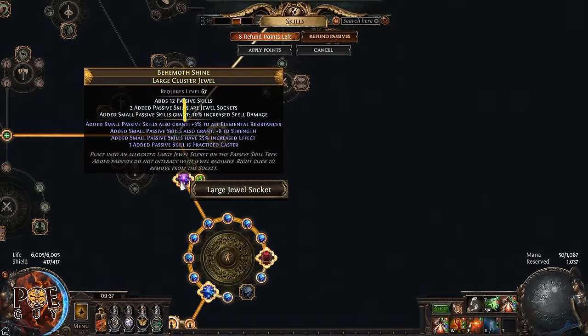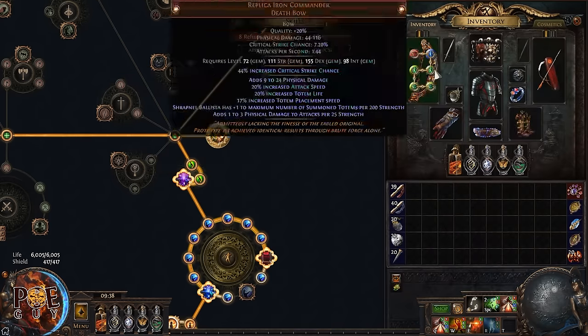That's why it's mandatory for the cluster jewel to have 'increased spell damage' for the jewel type. A lot of new players skip this — they take a cluster jewel with elemental damage or attack damage. No, it is mandatory to have 'increased spell damage.' This will give you a huge damage boost, so be very careful when you buy the cluster jewel.